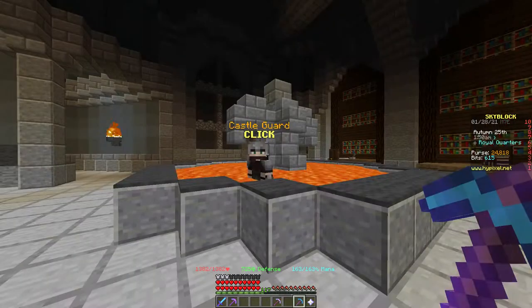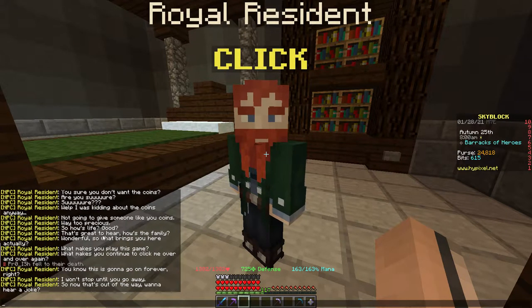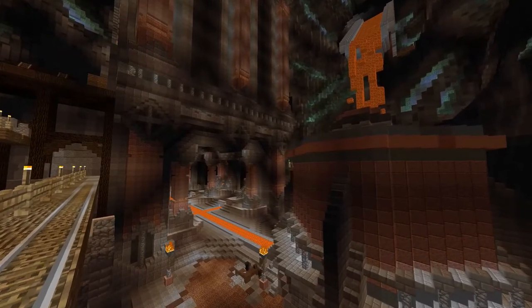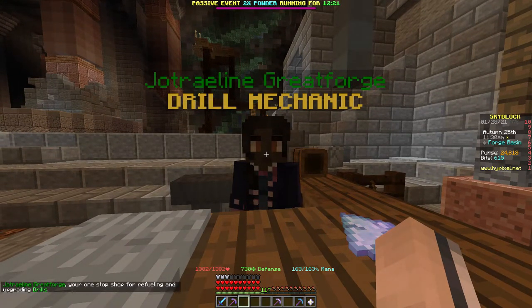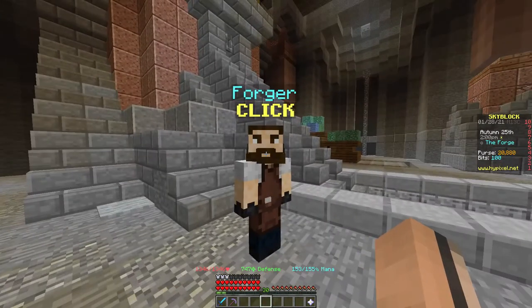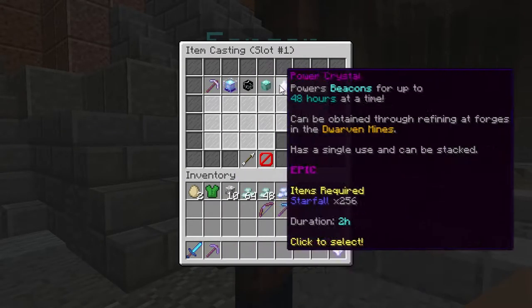Useless NPCs include the residents and guards, including an 8-hour dialogue with one resident. In Rampart's quarry and the forge, Jotralene Great Forge is used when you have the drill — I don't have it yet, so I can't really tell you much about this NPC. The forges allow you to forge high value items, which is unlocked at tier 2 Heart of the Mountain.